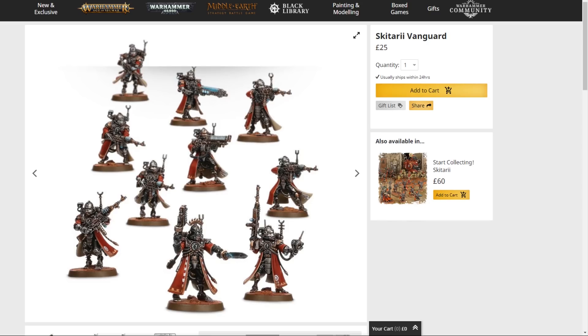The Skitarii Vanguard kit is one of my favourite kits overall. The amount of gubbins, cool weaponry, and the number of options make it absolutely worth grabbing if you're planning to put together a big kitbashed army — you'll find multiple useful things in there no matter what you're doing. I've even seen people sticking those heads into Nighthaunt models to make tech priests. It doesn't look out of place. There's just something about the design that works almost no matter where you put them.